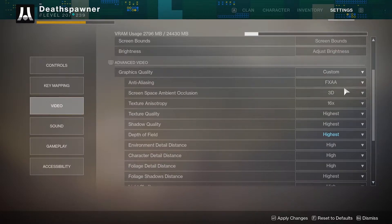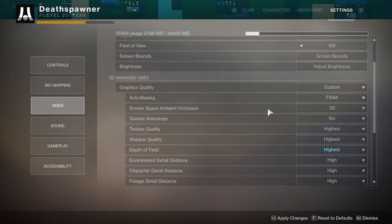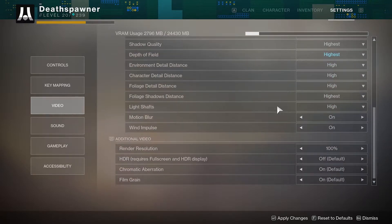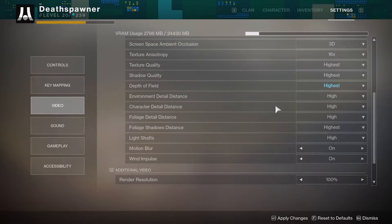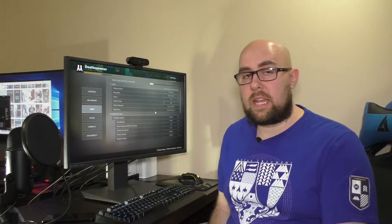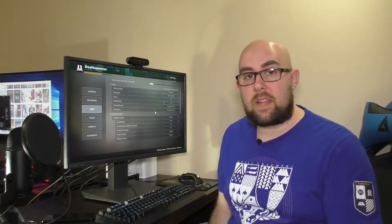If these settings don't align with your needs or you have an older GPU, the first thing you'd want to look at is screen space ambient occlusion — move that from 3D AO to HBAO to improve performance a little bit. The game has so many different settings you can also decrease environment detail distance slightly, or texture quality if you get really desperate. But overall, you don't need a high-end GPU to get 60 frames per second, and even a GTX 1050 will deliver that at 1080p — which is far better than a console will give you.